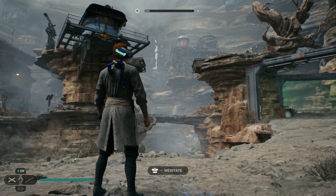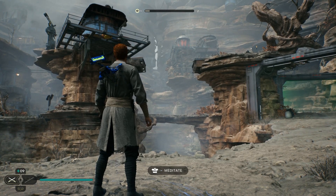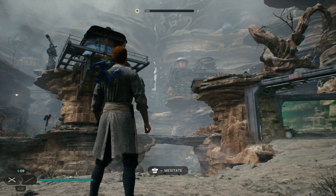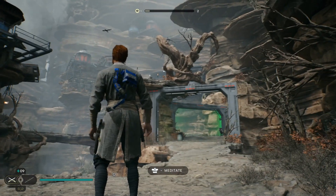Hey everybody, welcome back to Star Wars Jedi Survivor. We're here on Kobo in the mountain ascent, trying to make our way up towards where we believe Santari Kree's laboratory is. We're chasing Dag and Gara, trying to get our hands on that compass, so let's move forward and get started.